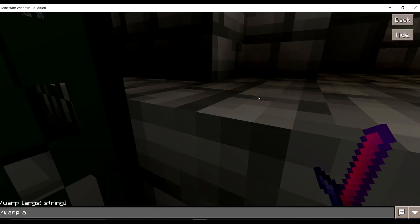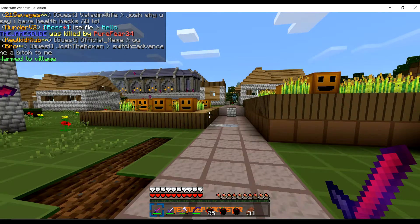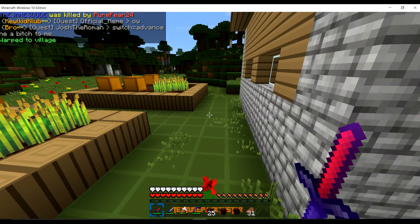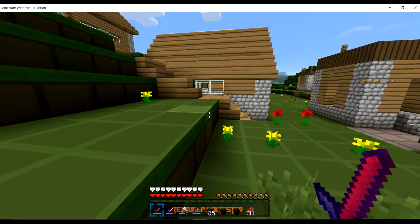The next one is Warp Village. This warp is where you go to the village on the west, and you can PvP here and do whatever, but you can't break blocks or grief it. If you grief, you'll get banned.